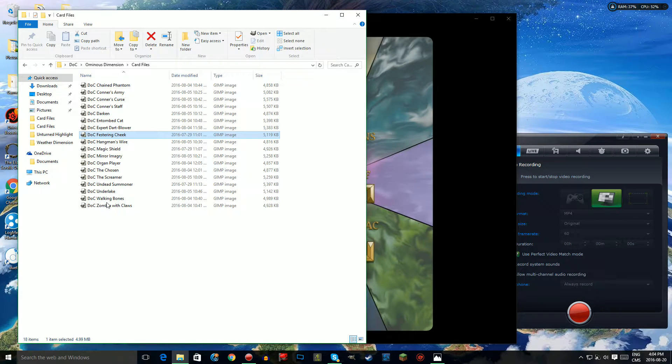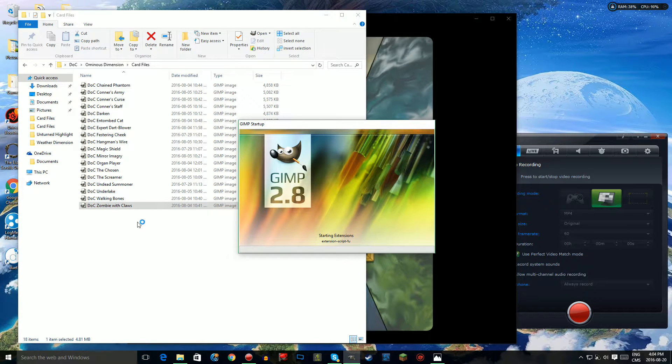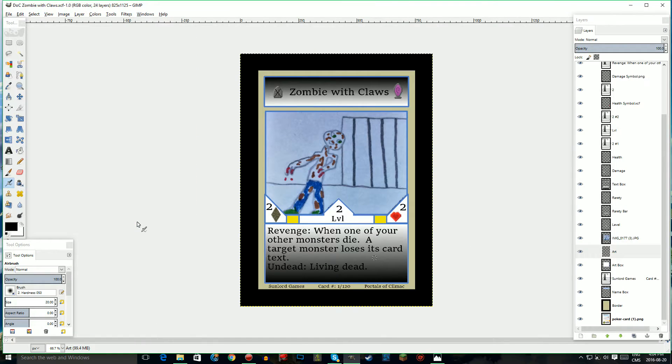Next, we're going to skip over to Zombie with Claws. Originally it was a level 2 monster with 2 attack and 2 health. A monster attacked by this monster loses its card text — kind of like a silencing ability. But now it's got the same stats: level 2, 2 attack, 2 health. But now it's got Revenge — so when one of your other monsters die, a target monster loses its card text.